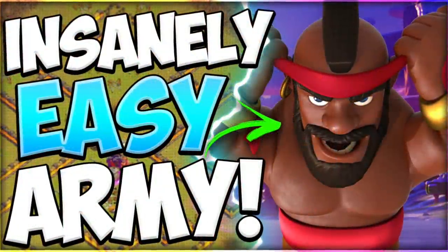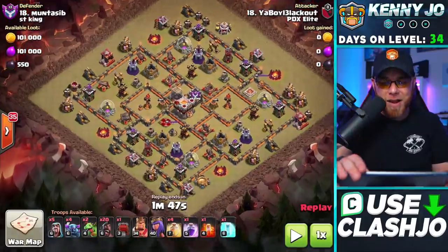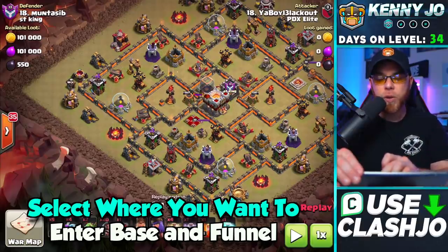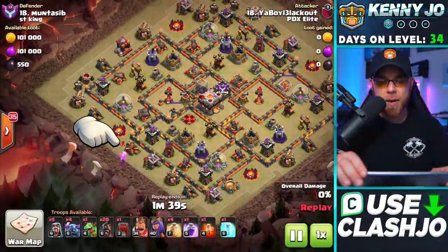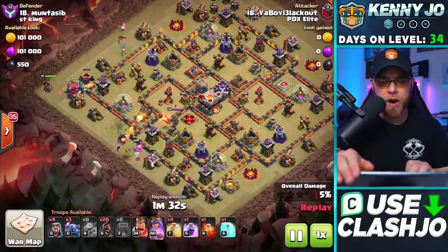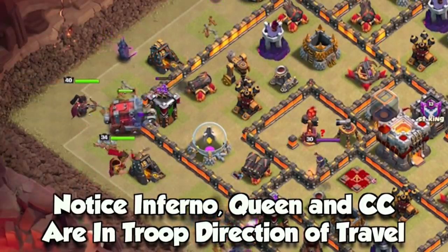This attack strategy is super easy to use if you understand how to funnel your PEKKAs — meaning you're not dropping all your troops from the start and hoping for the best. You have to pick an entry point. Blackout is going to select this section of the village with the intent to go into the town hall first, and he's going to use Baby Dragons for funneling. He starts by placing a Baby Dragon, a PEKKA, and a Wizard with the intent for them to split and clear buildings to the right and left.